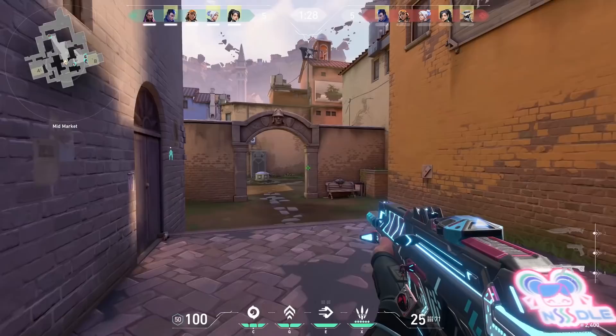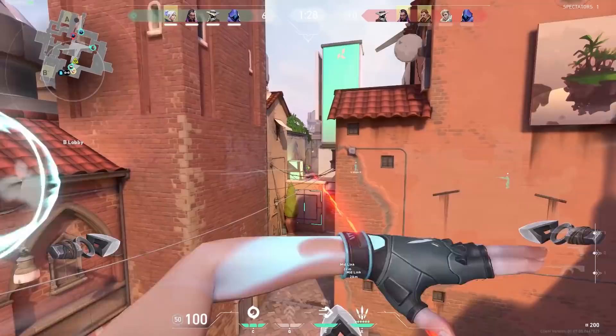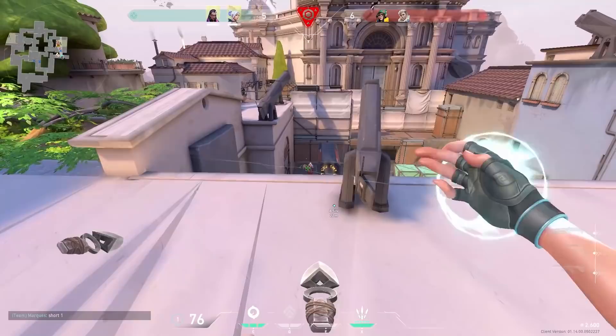Believe me when I say this spot can give you a lot of free kills. Another very good way you can use your updraft is in combination with your ult. With this combo you can get to sneaky spots where the enemies don't expect you. Even in Diamond these spots still work. However, a tip I can give you is to not use your updraft immediately after you use your ult.